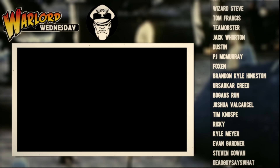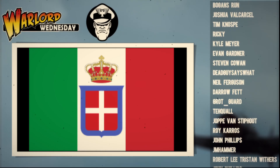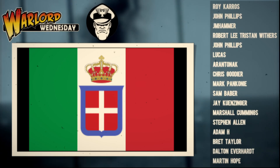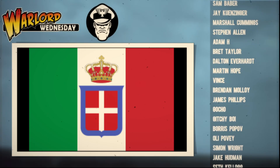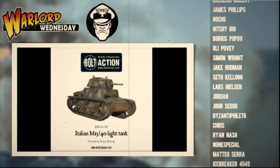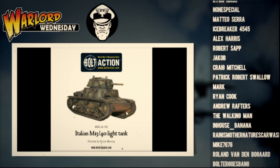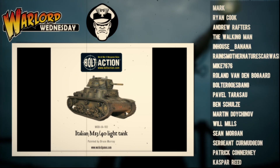Last but not least, we have Italy. It's no secret in the Bolt Action community that the Italians are not considered an overly powerful faction — they've got amazing models, great kits, really cool and flavorful, but a little bit underpowered. So I was pleasantly surprised when doing my research to find that their go-to beginner tank is actually pretty good. I recommend the M13/40. This is a tank you can buy as a plastic kit, which is quite rare since a lot of Italian tanks are in resin, making it really accessible for beginners. It also comes in the starter army.